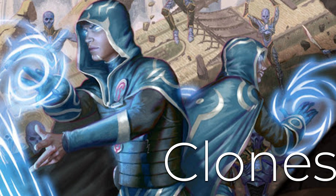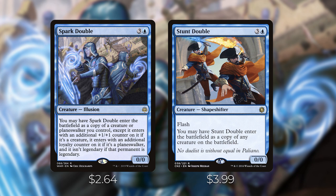Next let's go over the clones in this deck. I wanted to make this a fun sub-theme — since Volrath can steal opponents' creature abilities, I wanted other ways to take advantage of that. Spark Double costs three and a blue — you may have it enter as a copy of a creature or planeswalker you control, except it enters with a plus one plus one counter if it's a creature or an additional loyalty counter if it's a planeswalker, and it isn't legendary even if that permanent is. This is a really cool way of getting a second Volrath, giving you additional ways of putting minus one minus one counters each turn and enabling some crazy loops with two Volraths copying different things.